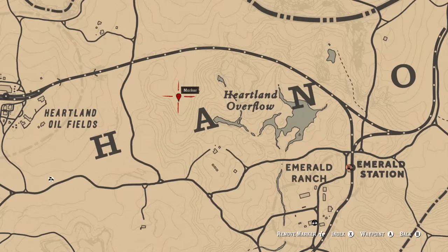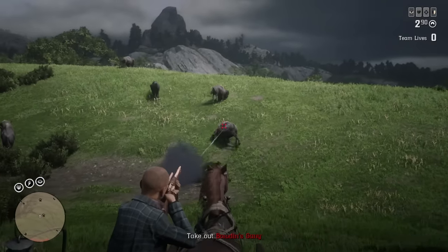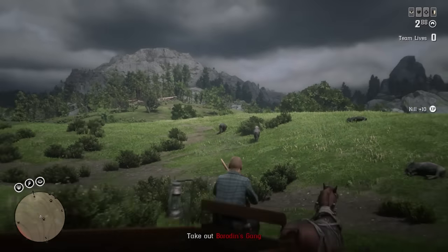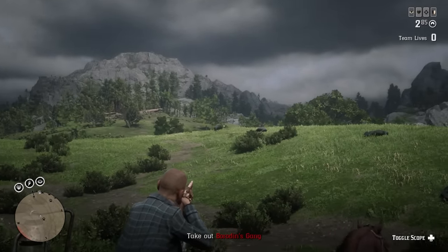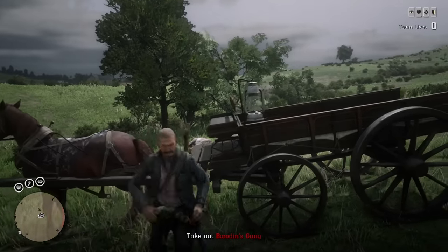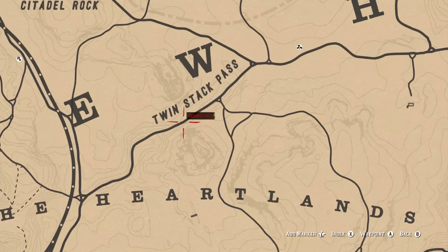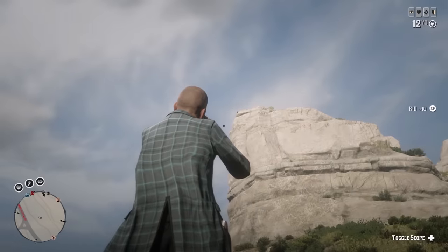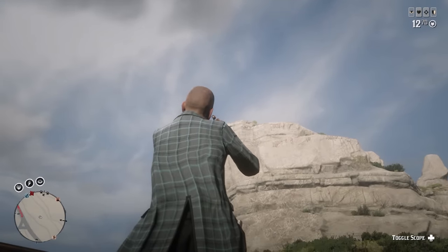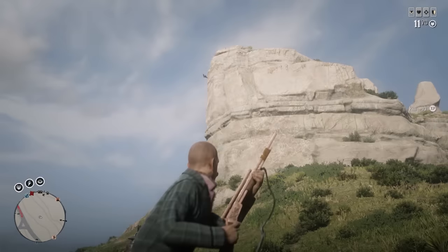Slightly to the left of the Heartlands Overflow is one of the very few locations where you can find bison. Because they roam in herds, you'll be able to find five, six, maybe seven or more at this location. Pull out your bolt action rifle, ride alongside them, and take every single one down. Skin them — if it's a perfect hide, chuck it in the back of your hunting wagon; if not, drop it, but you can still get the meat and a bison horn. Finally, riding through Twin Stack Pass, you'll often find a hawk on the cliff edge — shoot it, pluck it, and those feathers sell for a decent amount at the butcher.